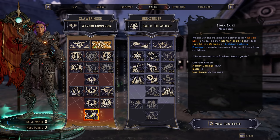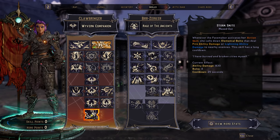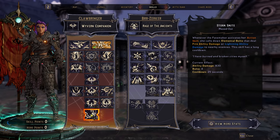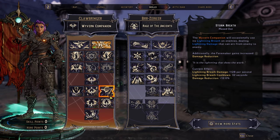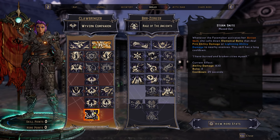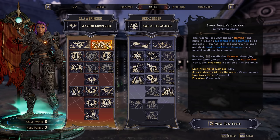And then Storm Smite. Storm Smite is an interesting capstone — I'll word it like this: Storm Smite is a capstone that does self-damage on a 25-second cooldown. Yes, it does self-damage, so be careful. But when it triggers, it helps Storm Dragon's Judgment one-tap enemies more consistently.